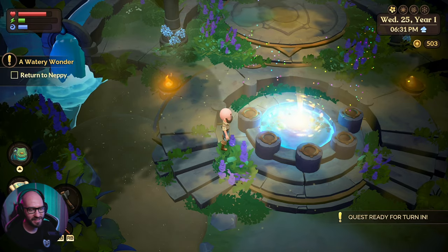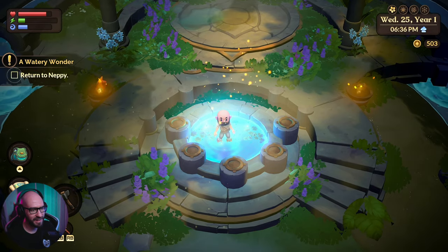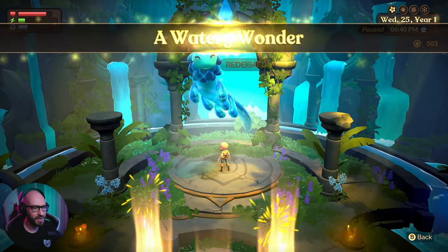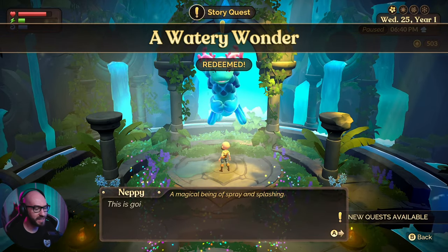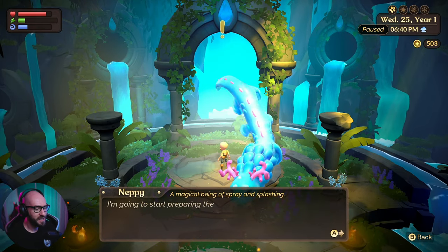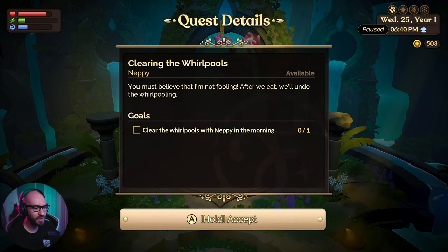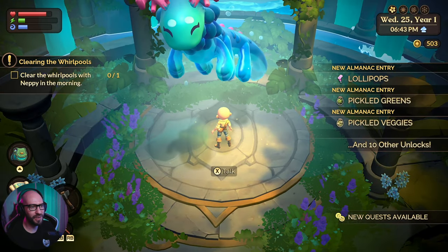What is happening? I don't know what's happening here — I really don't know, but I love this. Alright, let's have a chat with him. Hey, good day. A watery wonder completed — perfect. And I can smell all the ingredients. This is going to be so fun, even more fun than swirling around in a whirlpool. I'm going to start preparing the feast — come back tomorrow and we'll have a little picnic. Then we'll deal with those whirlpools. I just can't wait. Click the whirlpools with Neppy in the morning. Okay, so we got to wait until morning. That was so cool — super cool. Can we actually get a side quest as well? We also unlocked a bunch of new things.